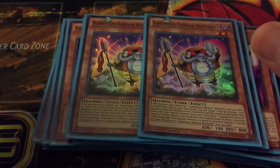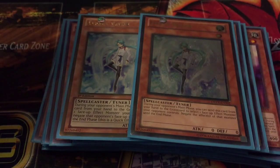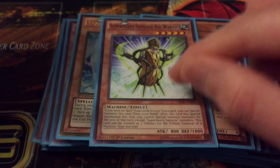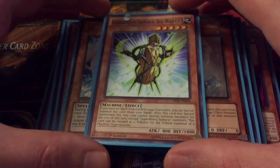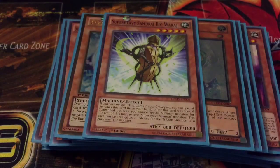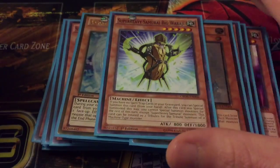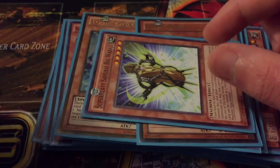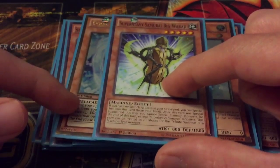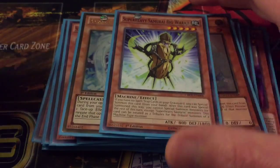Then two Effect Veiler for some negation — to protect your guys or use as a tuner if you need to. One Super Heavy Samurai Big Waraji — he's okay, not all that amazing personally. You can special summon him from your hand if you have no spell traps in your graveyard, but then you can't special anything Super Heavy for the rest of the turn. Run him because he's a level five, so if you don't die next turn you can summon a two and go for something like Black Rose.